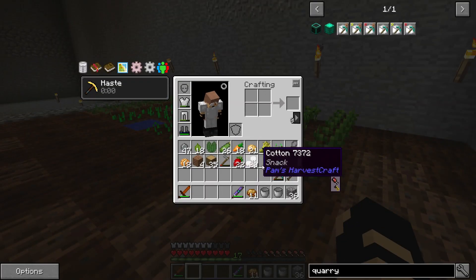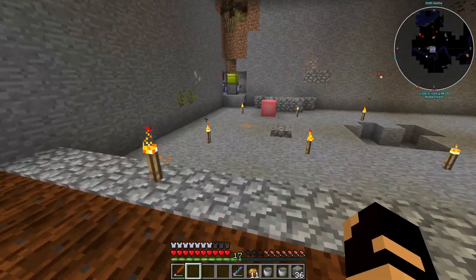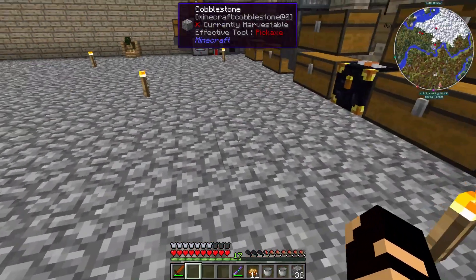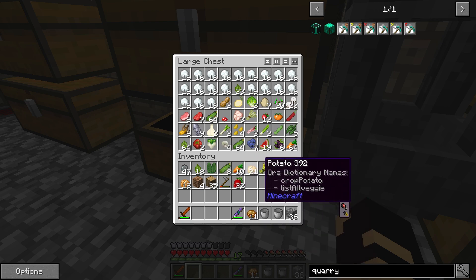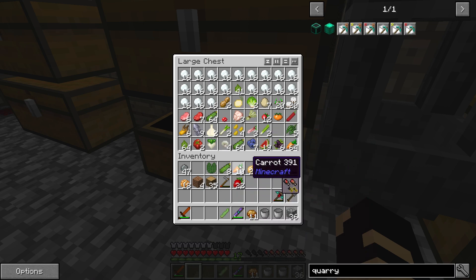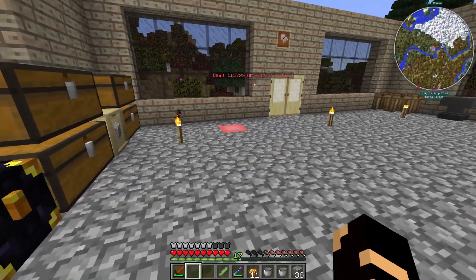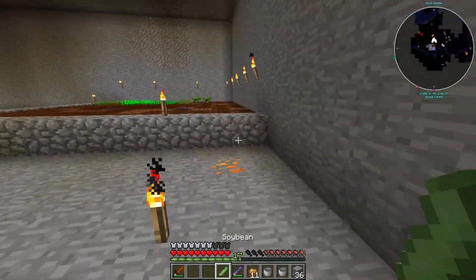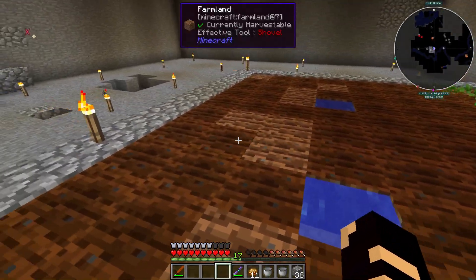We have two rows extra. Let's see what other stuff we can plant. I have garlic, but I don't think that's going to help us any. Let's do soybean - just for now until we get more. Those two rows will be soybean, and then all this area is going to be mystical crops and stuff once we start it.